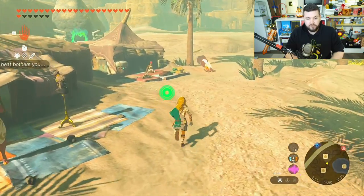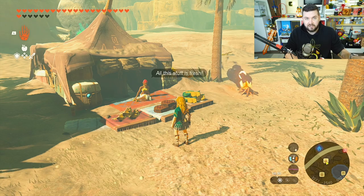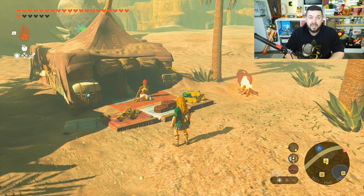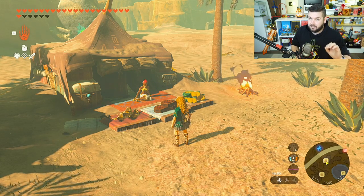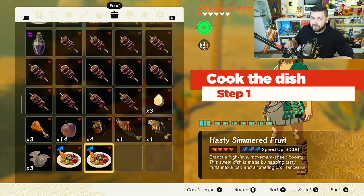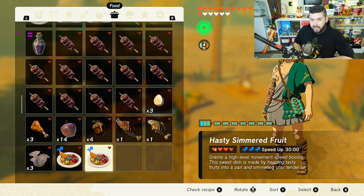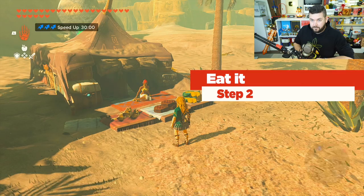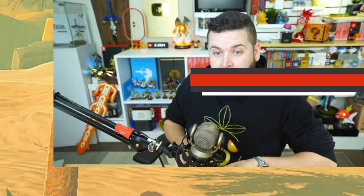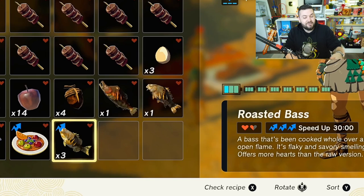Now walk over to the vendor selling seared food. This can be done with any seared food vendor, as long as you don't have that seared food in your inventory. Cook the dish and make sure it's in the very last slot — don't sort your inventory. Press A and eat it. Then look at the roasted bass and buy them. The roasted bass you just purchased now has the speed-up level three for 30 minutes effect transferred to it.